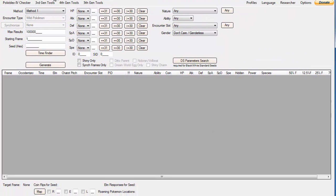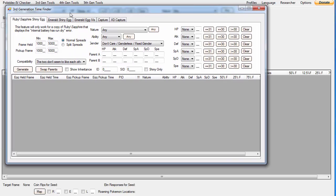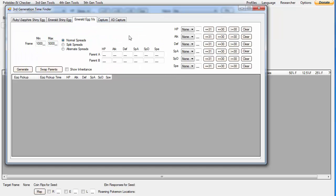One thing I should quickly mention: this is only for Pokemon Emerald. This will not work in Ruby or Sapphire. Emerald does have a way to RNG as you can see in the tool, but I'm not going to talk about that. So with that out of the way, let's move on to Emerald Shiny Egg IVs.